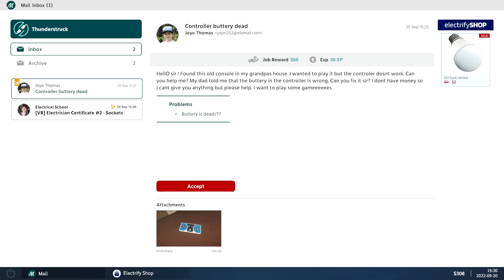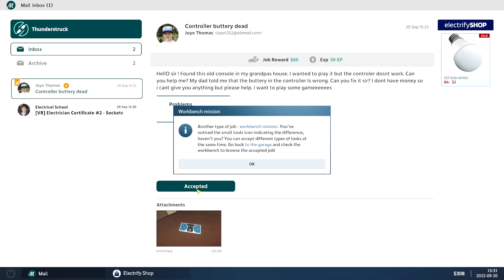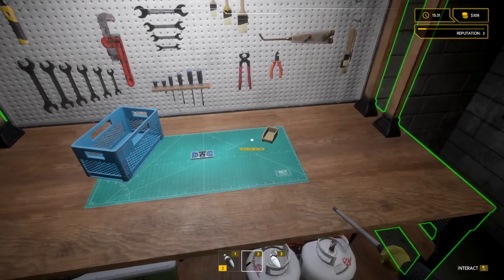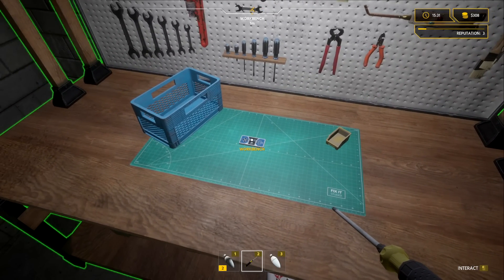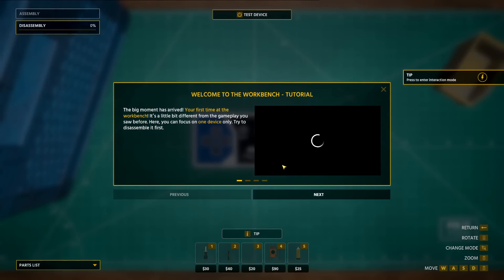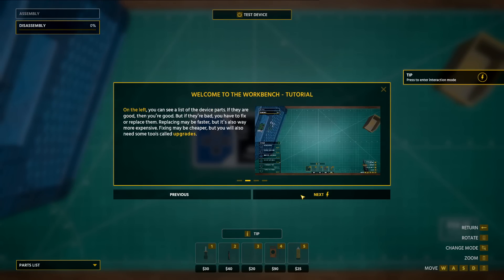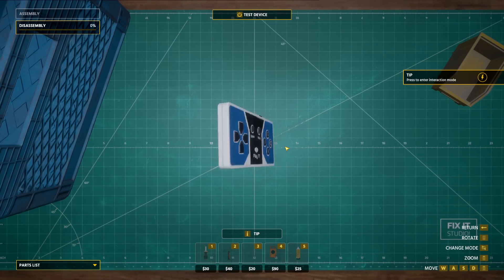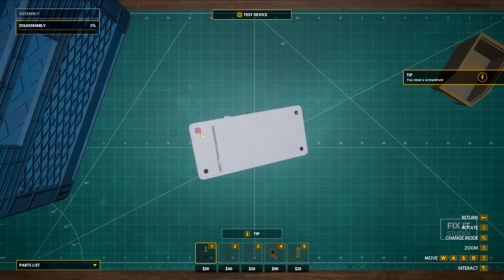Let's go see what's next — we get sockets. Hello sir, this old console — looks like grandpa's house. We gotta repair the controller. The battery is dead, very cute. Do I have said battery? I've accepted the job. Do I have an extra battery or do I have to buy it? Let's just take it apart. I've actually taken some of these old controllers apart — always curious to see how they work.